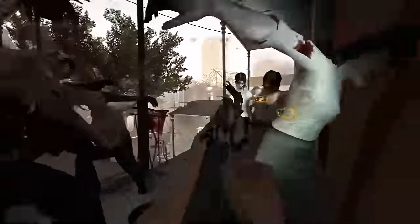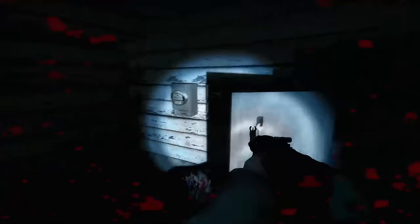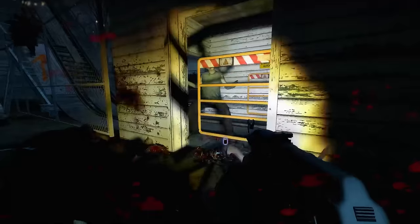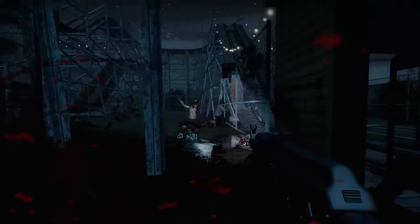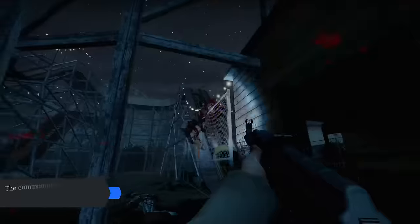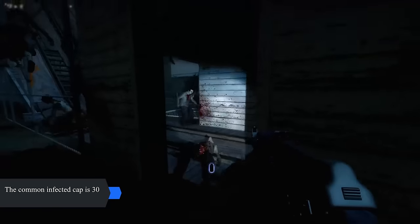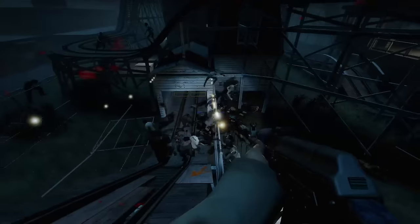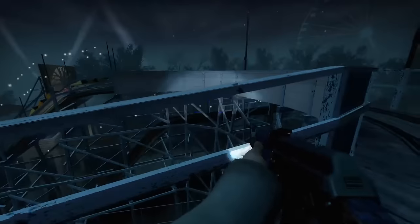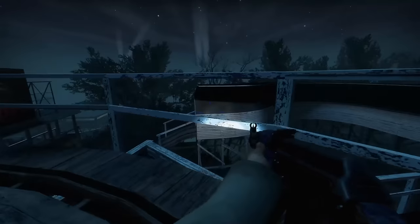There is a maximum amount of common infected that can be on the map at any given time. So if you reach, say, the roller coaster and right as you're about to push the button a horde spawns, it's more efficient to just push the button and start the event rather than fight that horde, use resources, and then summon the next one. Because of the maximum common cap, pushing the button right as the horde starts will not make you fight two hordes at once. Often the better course of action is to just start it and get ready fast.